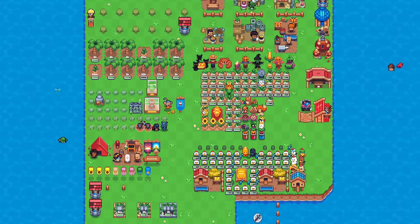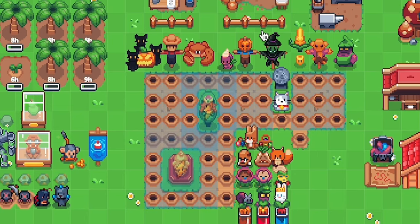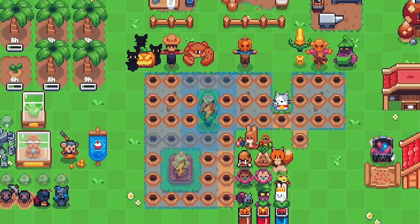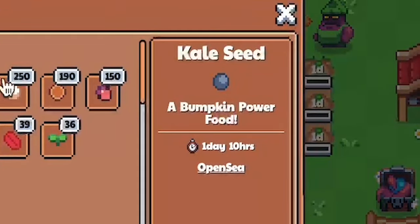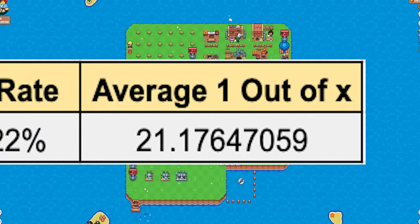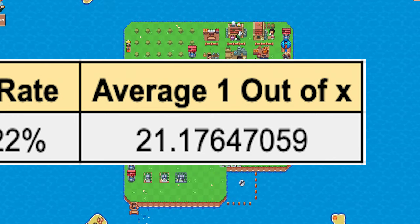Increasing the longest-hour crop to even longer. To do that, listen carefully: remove every duration buff that you have on your farm. As you can see, after removing my Sephirobud, Lunar Calendar, and Scarecrow, my coyote is now at around 34 hours instead of the original 23 hours. This should now give me a 4.7% chance to get an extra mermaid scale — that's 1 out of every 21 crops on average.